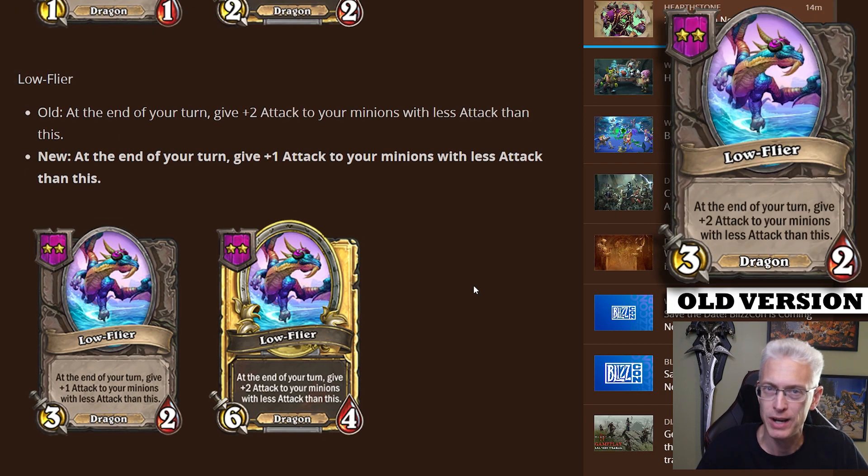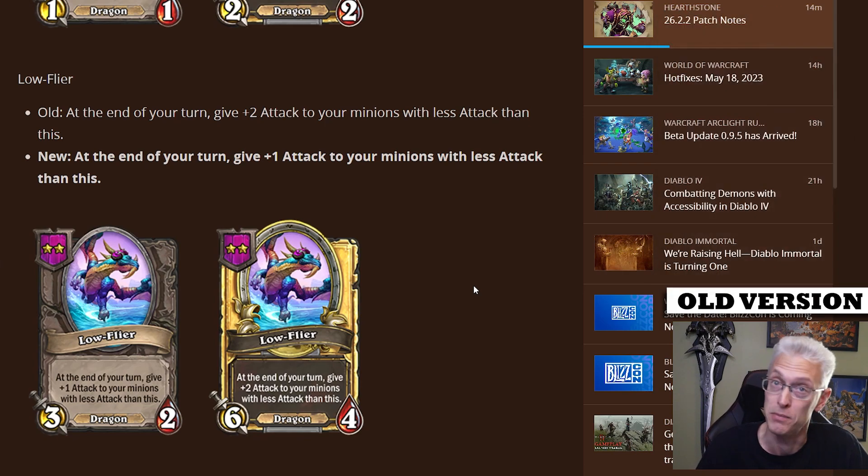Low Fire — stats wise, tier wise, everything's the same — except its buff. Instead of giving plus two attack to minions with less attack than it, it now only gives plus one. I don't feel like this is a passive nerf; this was a very, very good card for tier two. I feel like this kind of brings it more in line with where it should be. It's still decent if you've got a board full of things with lower attack than this. You just can't justify hanging around as long.